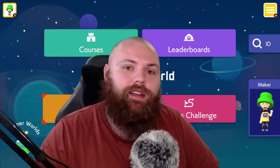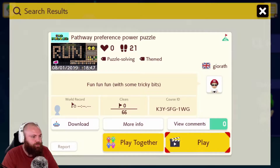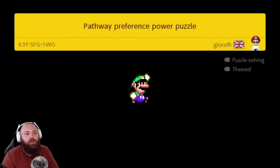So let's get right into it and enjoy the level. 66 attempts, pathway, preference, power, puzzle, puzzle solving themed. All right, so we're going to try this out — fun with some tricky bits. I don't know if it's a one-screen puzzle. It doesn't appear to be, so we're going to have a look at it and see what we get.